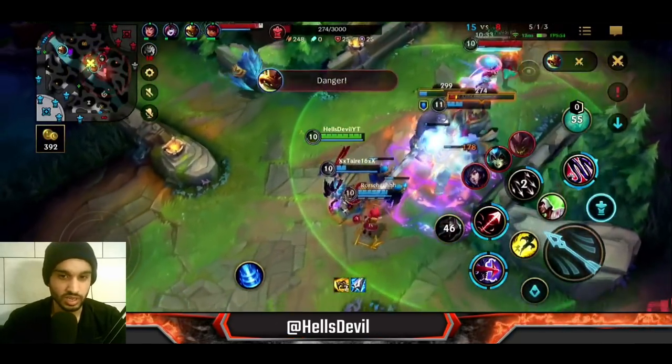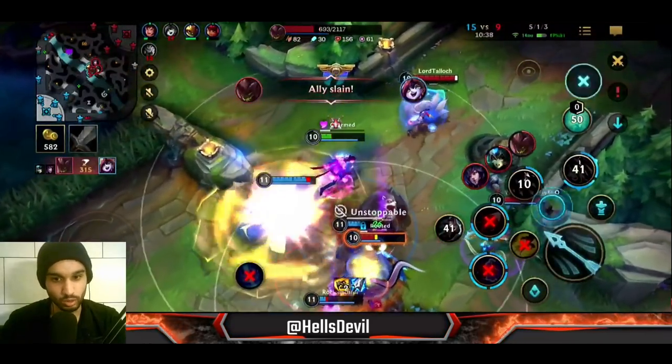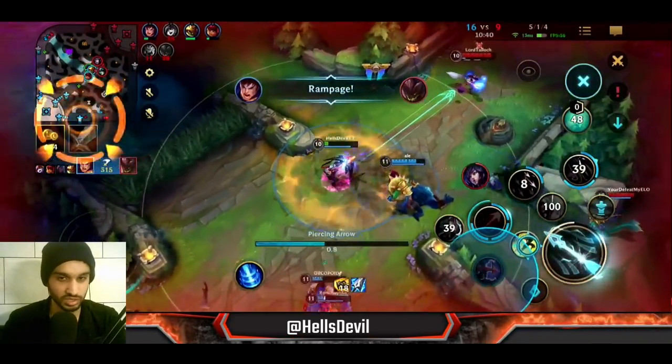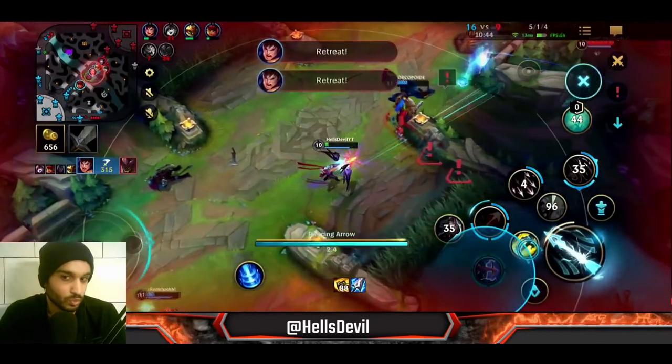Your ultimate is a really good ability to completely finish off an enemy. Here I ultimate the Malphite and as you can see he just died — he can't do anything when you root him like that.